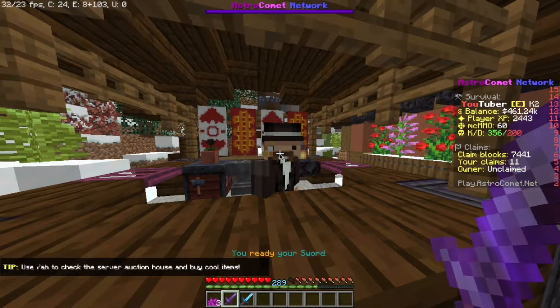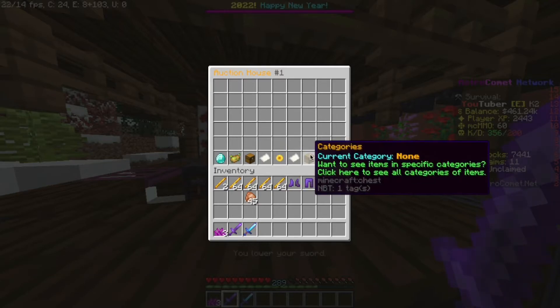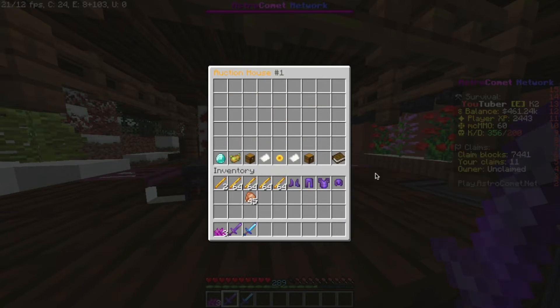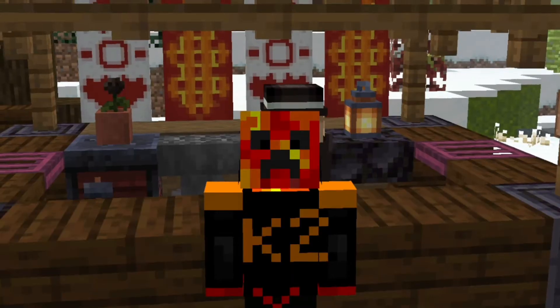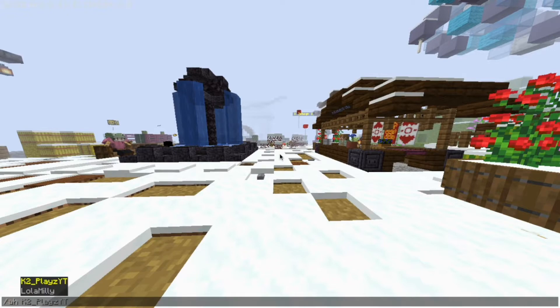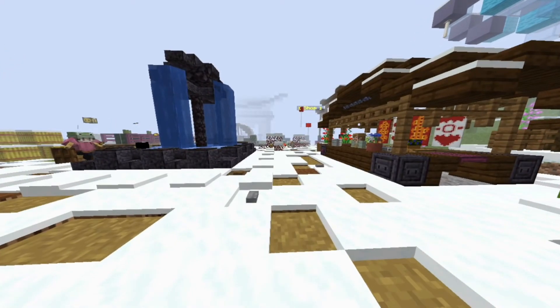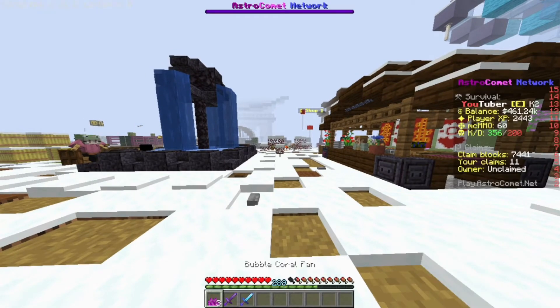If you click the refresh button and there is something new, it will refresh the view and new items will appear in the GUI. There is also one command you can do without opening the auction house GUI, which is /ah view followed by the person's name. For example, Lulameli is selling nothing right now.